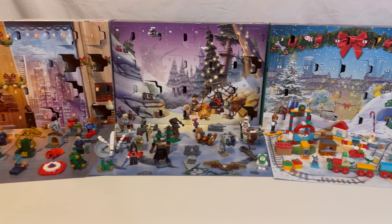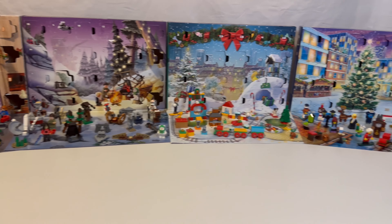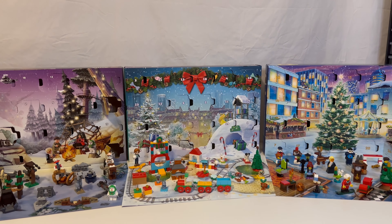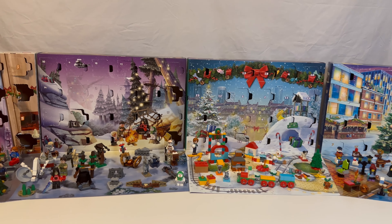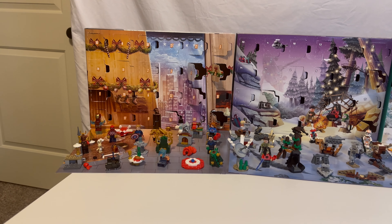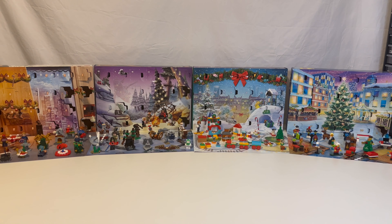So those are the four Advent Calendars. Let me know what you think — they're pretty overpriced for the price per piece. I honestly got a couple of them just for the pieces. I like the animals that come in the City and Friends ones — they're usually unique molded animals, and I'm trying to build a good collection for a molded animals video I want to do every year. I got the Star Wars one for the Ewok, and honestly I don't even know why I picked up the Marvel one — I didn't realize I had it until December 1st! If you like this video, please like and subscribe, and I'll see you next time.